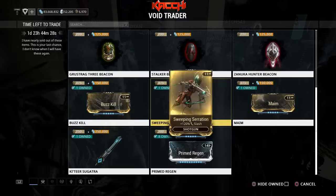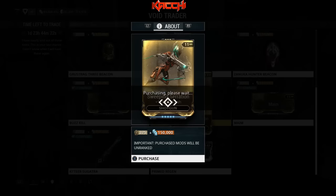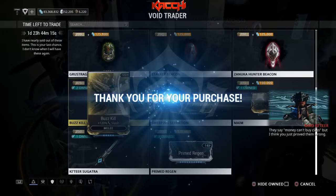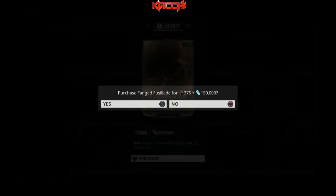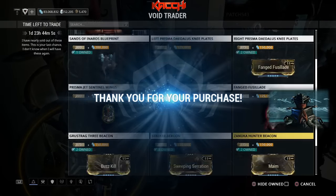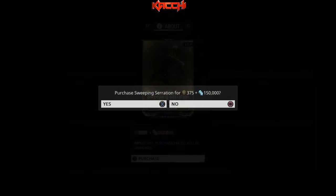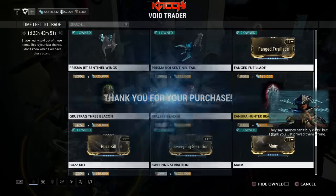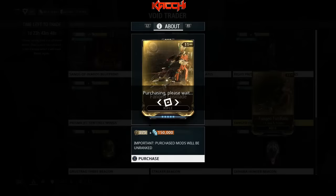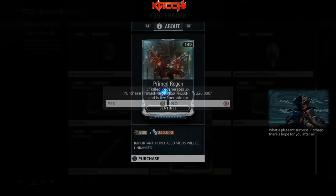Now for the mods — sleep inspiration, buzzkill, maim. I'm going for sleep inspiration because people have been asking for it more than anything else, and I'll also grab buzzkill and maim just because. And I'm getting fang fuselade, so now I have at least a slash set on me. Going to keep stacking — get another slash set, get another serration, get another buzzkill, get another fang fuselade.